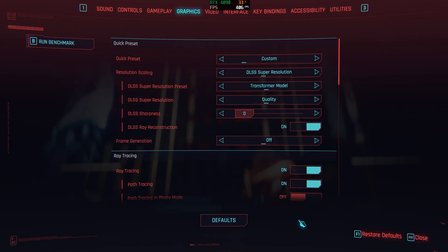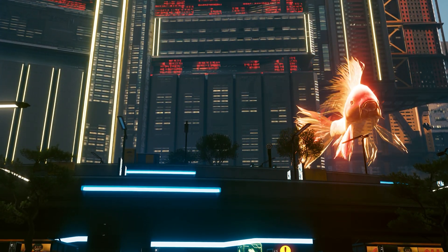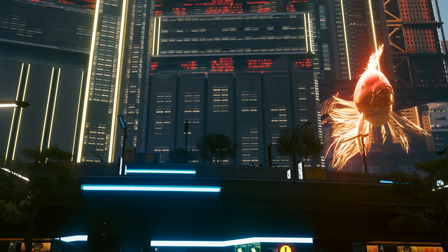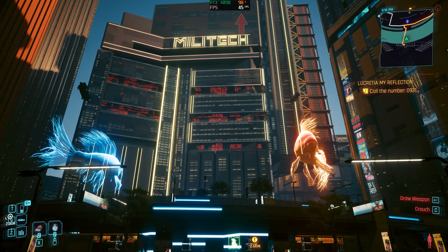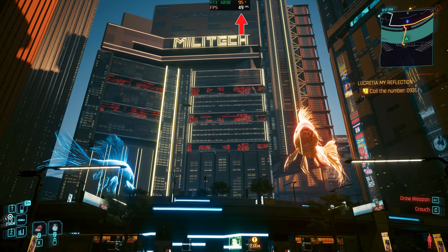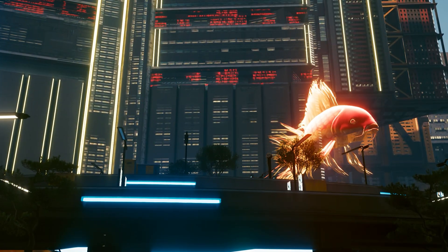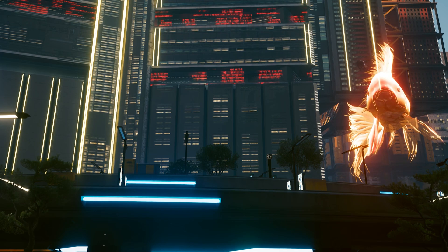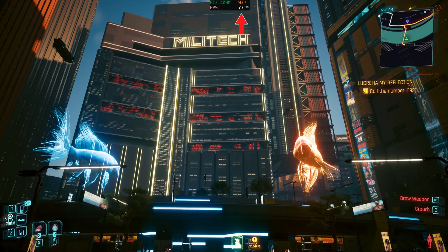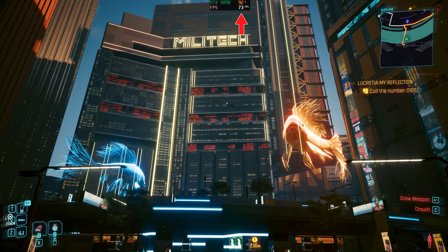Let's go ahead and throw DLSS Quality transformer model on and take a look at that same area. And will you look at that — there is practically no flicker. The image quality looks much, much better than it did before, and we've more than doubled our FPS. We're at pretty much 50 FPS with DLSS Quality.